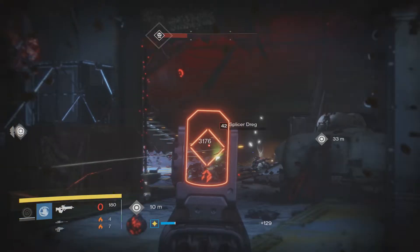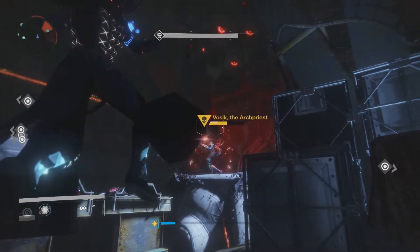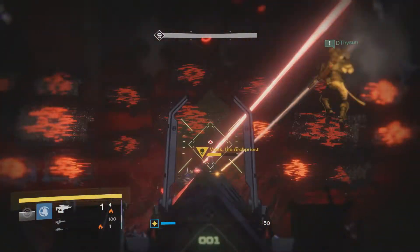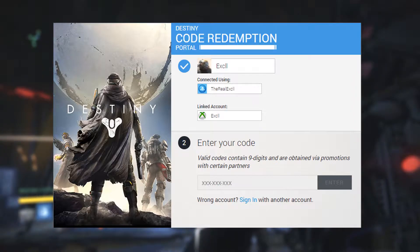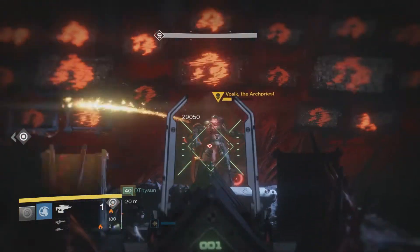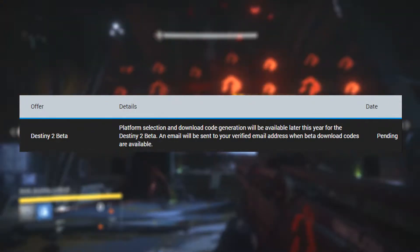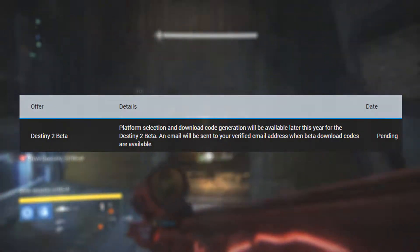So if you're on Amazon it will be linked to your Amazon account's email. You get the nine-digit code and then take that code over to Bungie.net, where you go into their code redemption page — there will be a link in the description below. You copy and paste the code in and it will confirm you're all good to go, with your beta access ready. Come back at a later date and you'll be able to choose which console you want to play on.